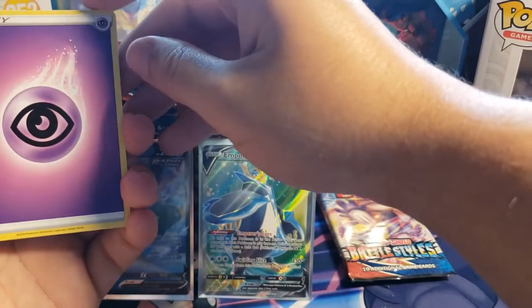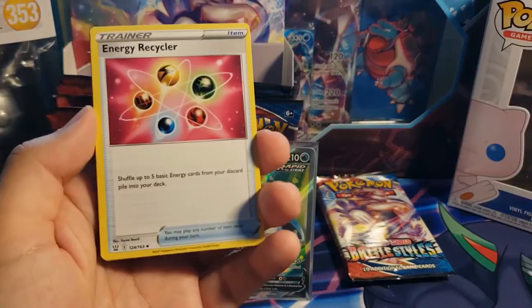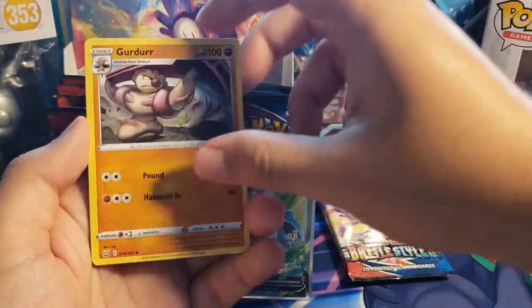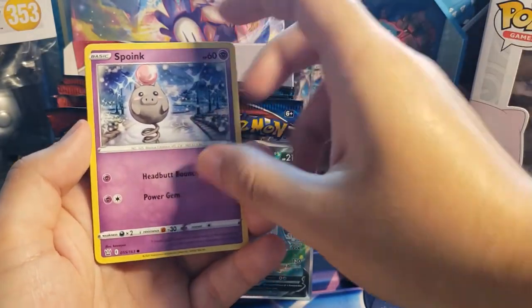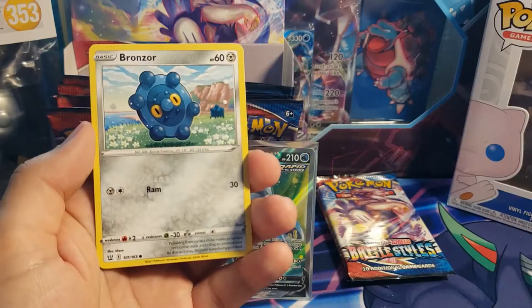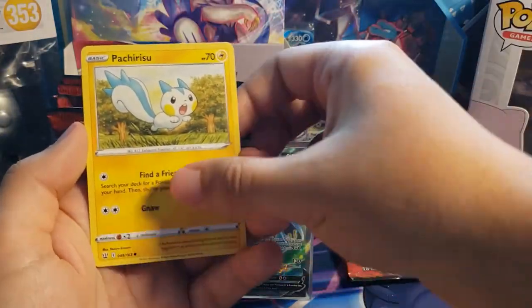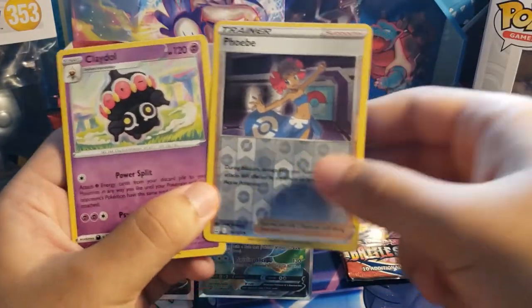Seventh pack: Psychic Energy — I feel like all I'm pulling are Psychic Energies — Energy Recycler, Urn of Vitality, Girder, Gligar, Spoink — probably one of my favorite arts from this set — Bronzor, Tepig, Pachirisu, Phoebe reverse, and a Clay Doll non-hollow.